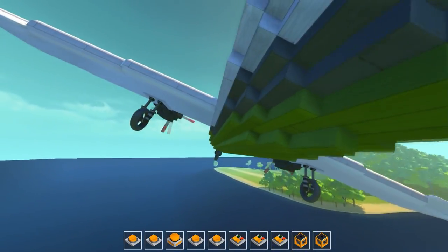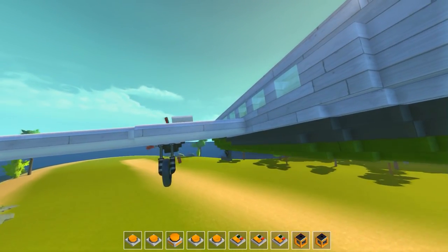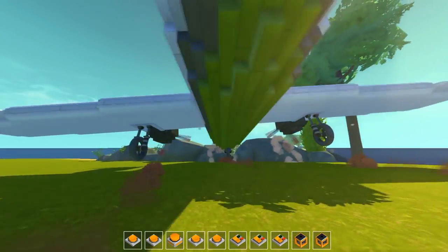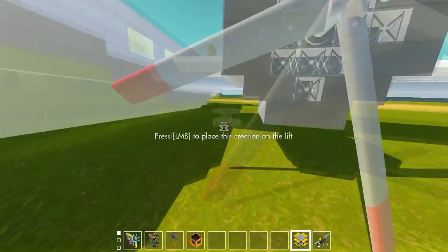All right, let's press six here, deploy the landing gear, and hold two to bring the throttle down. We'll press seven to activate those brakes right away. Oh, we're coming in way too fast. Oh boy. That's a — it's fine. It's a good landing. It was solid. Perfect 10 out of 10. This plane definitely has the potential to make a good landing.